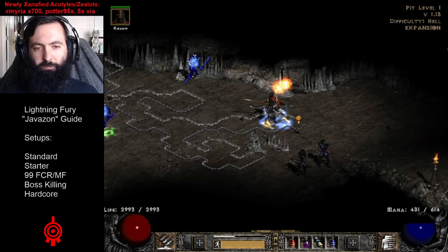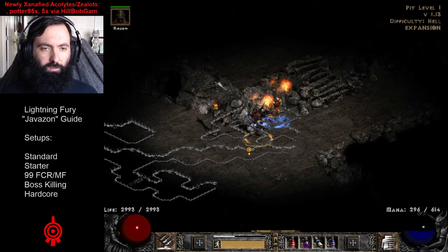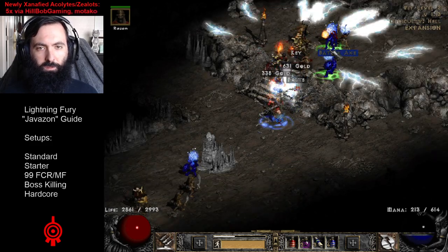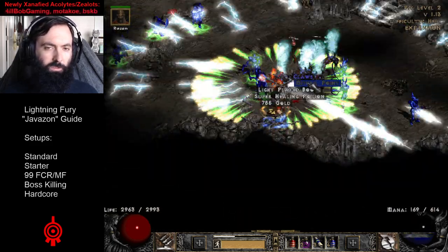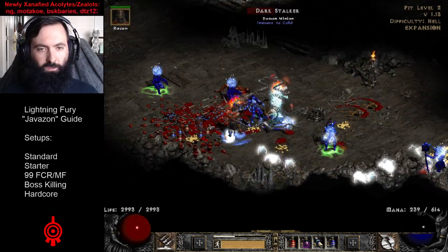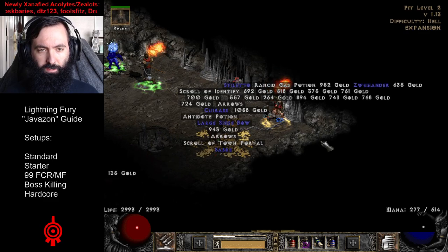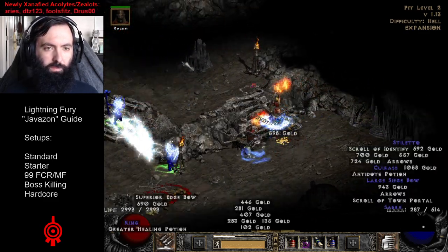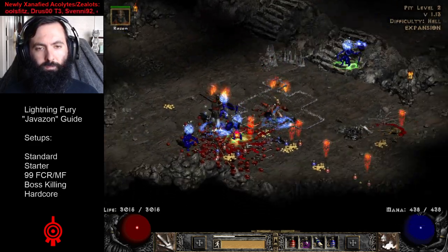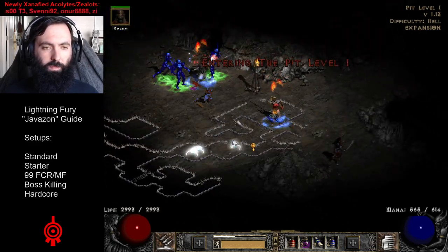In the Pit, she is fast and just shreds the monsters. We are still in player 7, so getting maximum loot even from the random monsters. I'm targeting higher density in general. These monsters are lightning immune but can be broken by conviction, so in order to do more damage to them, sometimes I'll whip out Charge Strike unless there's still a lot of monsters around them. When there's only a couple remaining, definitely whip out that Charge Strike.